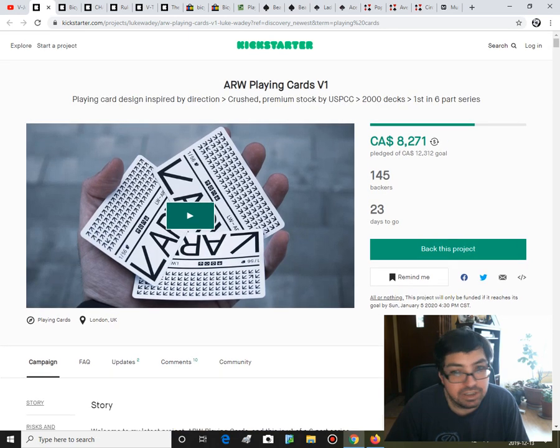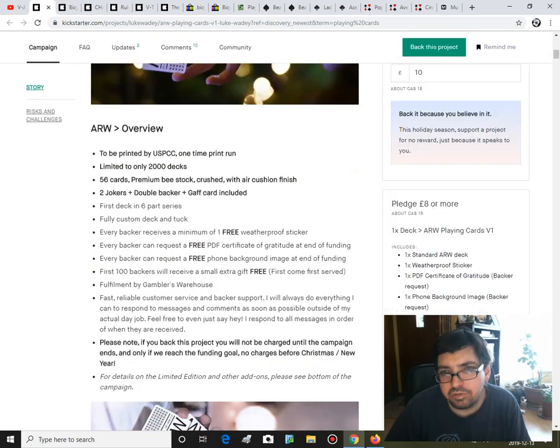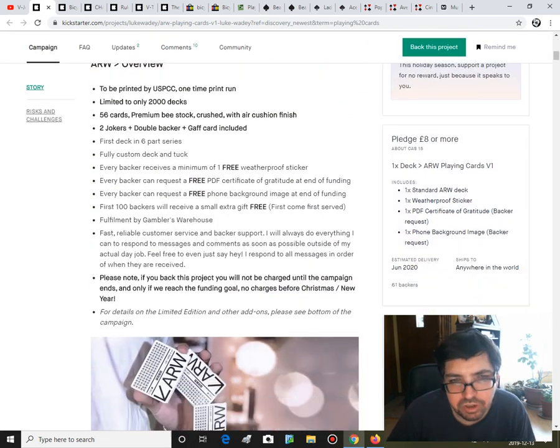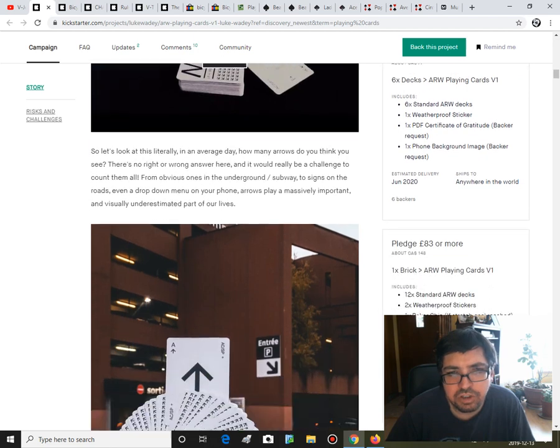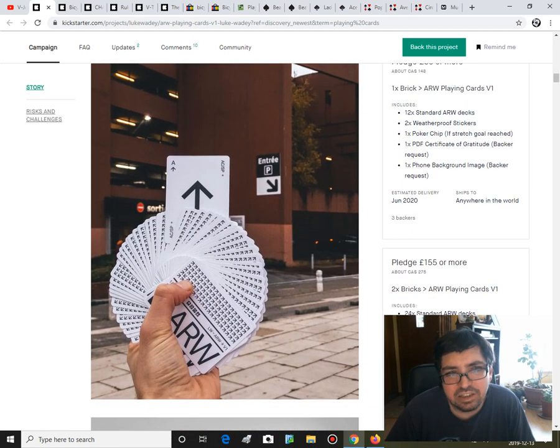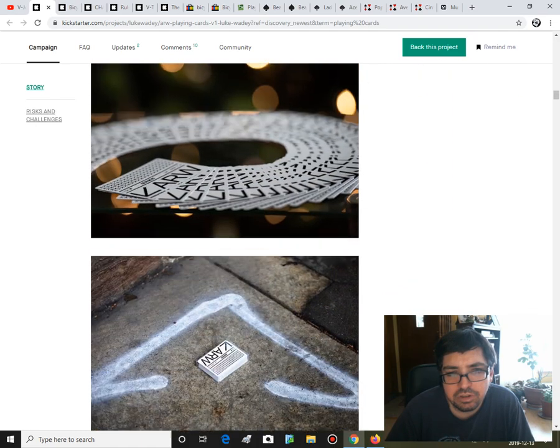18 projects so far — there's a lot of relaunches. It is the ARW First Edition. That's the back design, it's very one-way. There's a lot of numbers and letters on there, it's typographic. Not a big fan of that at all, but it's doing pretty well funding-wise. It's funded by USBC, obviously made for cardistry. And there you see one of the suits — I believe that's the spades — it's a freaking arrow, just like the back. And apparently there might be a limited edition as well.